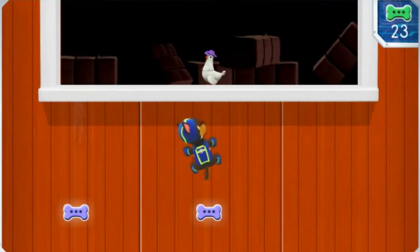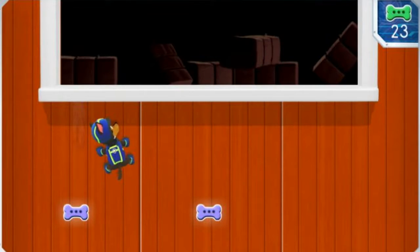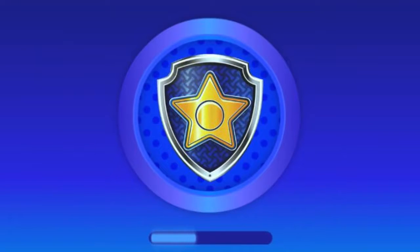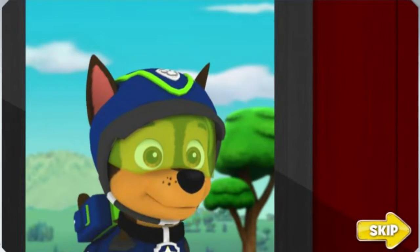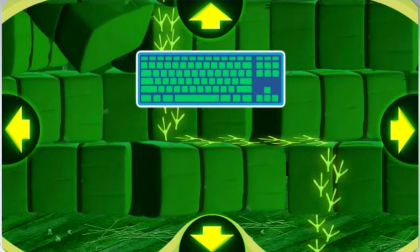Great work, Chase. Any sign of Chickaletta? Not yet, but don't worry, Chase is on the case. It sure is dark in here. Time to put on my night vision goggles. Chickaletta is somewhere in this barn. To help Chase follow Chickaletta's tracks, try pressing the up, down, left, or right arrow keys on your keyboard.